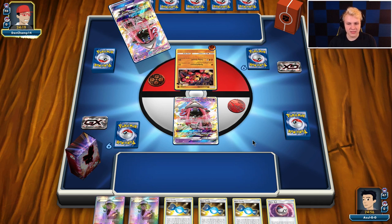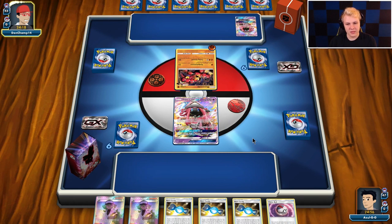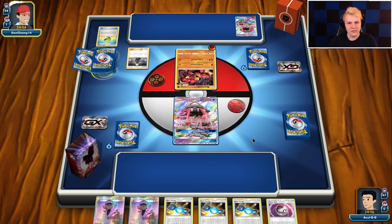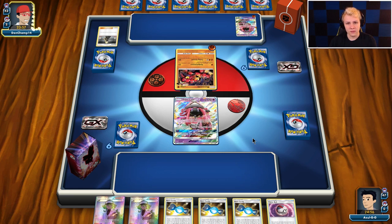Maybe he'll N me here — that would be nice. If not, maybe I get the top deck Brigette. It's going to be a Cynthia from him. We have the three Rare Candy in hand — not super cool. Max Elixir to Lele — I'm not a big fan of that on his side. You don't have to use the Max Elixir just because you see it. Definitely should've saved that — not sure if he's afraid of his Buzzwole getting knocked out, but definitely unnecessary Max Elixir there.